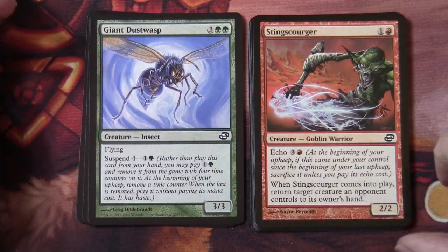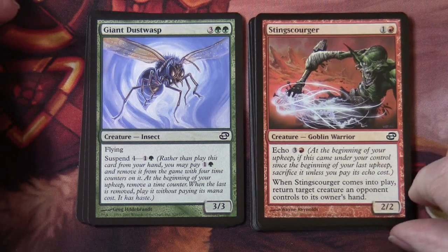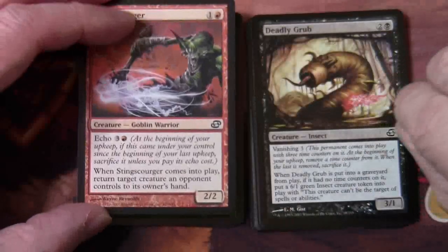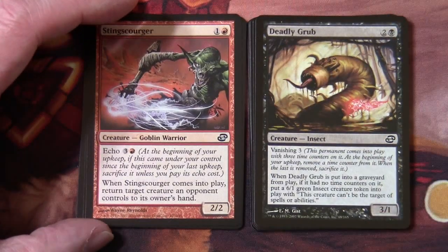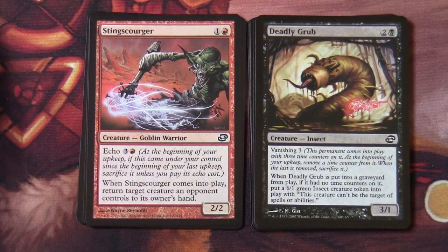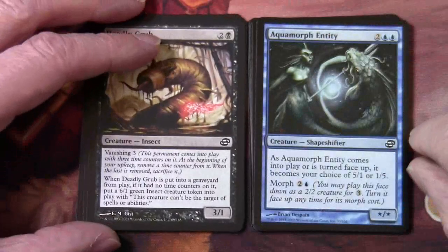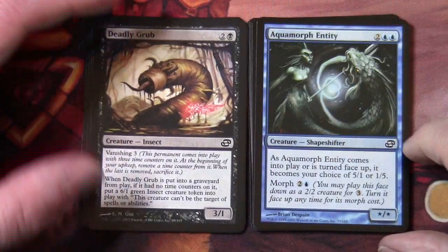Giant Dust Wasp with suspend four on it. Sting Scourger with echo three in red. Deadly Grub has vanishing on it — two and a black, 3/1, vanishing three. This permanent comes into play with three time counters on it; at the beginning of your upkeep, remove a time counter from it; when the last is removed, sacrifice it. So it's like suspend in reverse. Aquamorph Entity has morph on it.